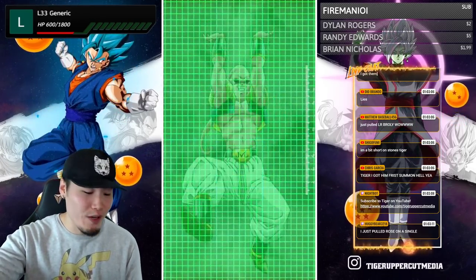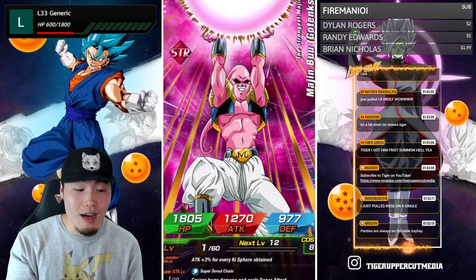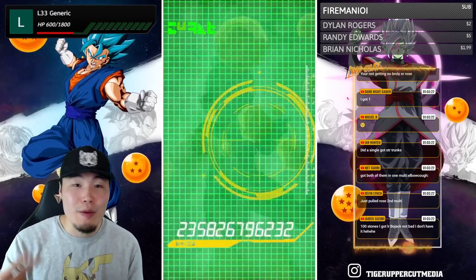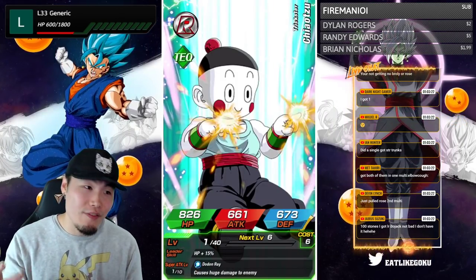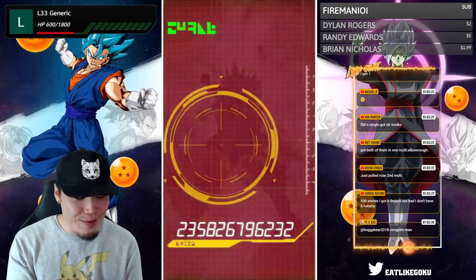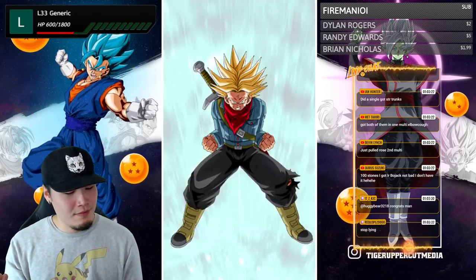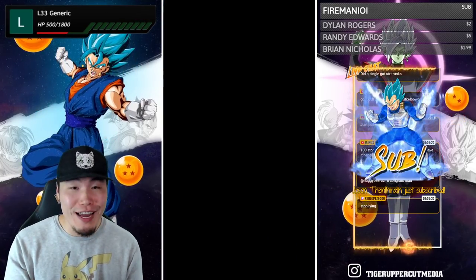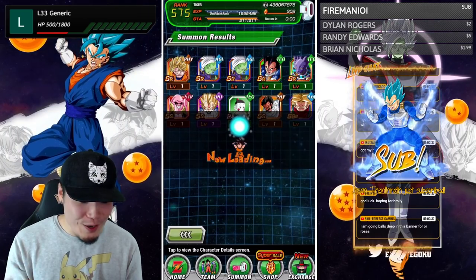Congratulations to everybody that's pulled Rose or Broly already — I know you're out there. If you want to flex on us, feel free to let us know in the comments because we want to share in this happy moment with you, even if we're a little bit salty. That's part of the game. Let me know if you guys pulled. Wait — am I summoning on the Gogeta banner or Vegeta banner? So random.